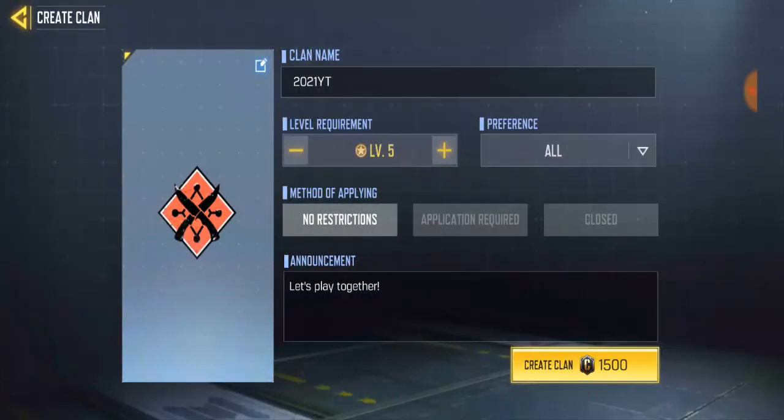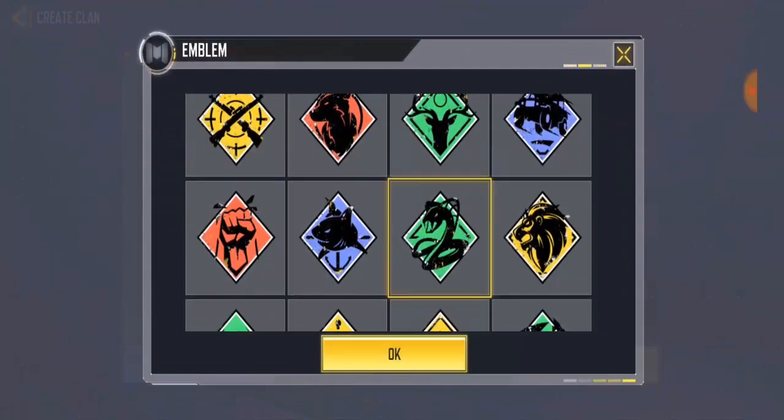For the level of player required, you can change this setting — for example, set it to level 15 or higher. For the join settings, if you want to get more players, set it to 'No Requirement' so it's always open and free to join. The closed option means nobody can join without approval. The application option means players have to send a request and you have to accept them. You can also click to change your clan profile picture.